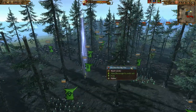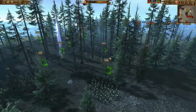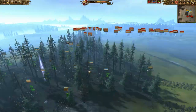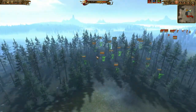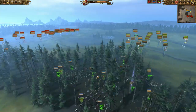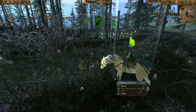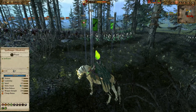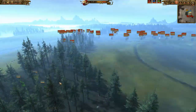The Wood Elf player has glade guard with starfire shafts, two units of war dancers, wildwood rangers, a hardy tree front line, eternal guard spread out, two wild riders, a glade lord, and a spell singer of shadows. The spell singer has Mind Razor, Miasma, and Pit of Shades — a very interesting combo.